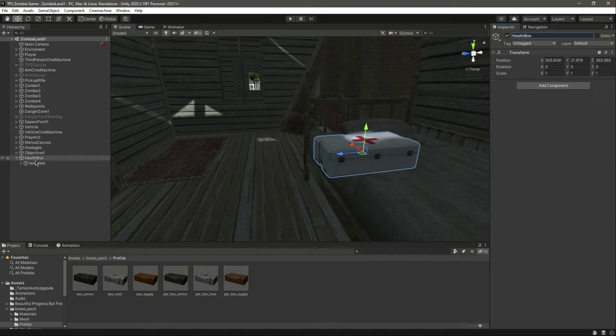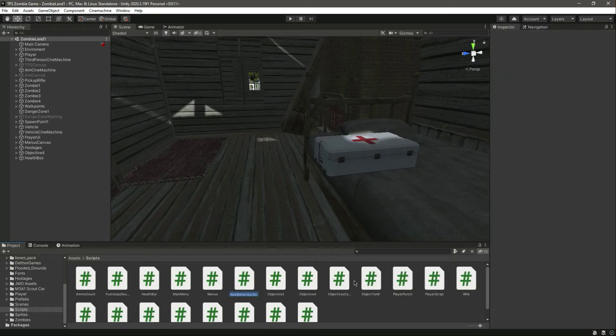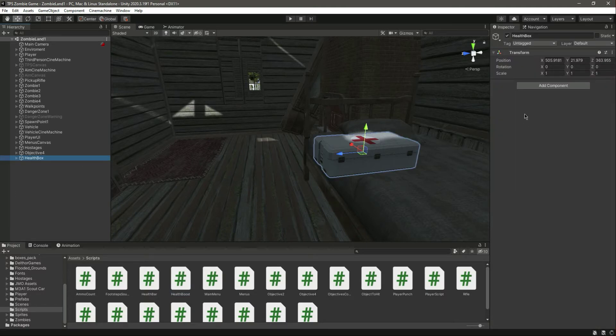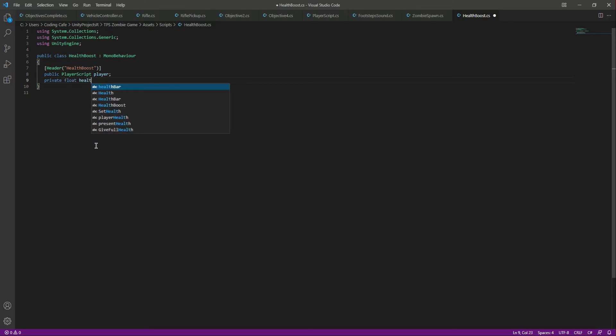Now let's go ahead and write a script for this. In the scripts folder we will create a new C# script by the name of HealthBoost. Let's add this here and open it up. In here we will create a header — not for the ammo boost, for the health boost. Then we need a reference to the player script, because in the player script we have the player health variables.